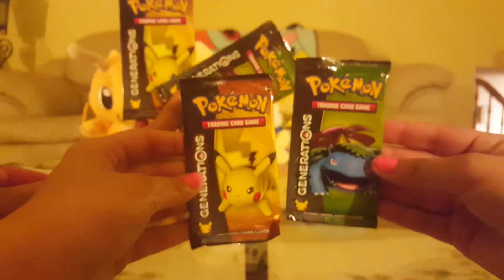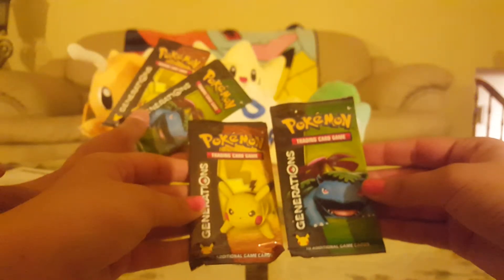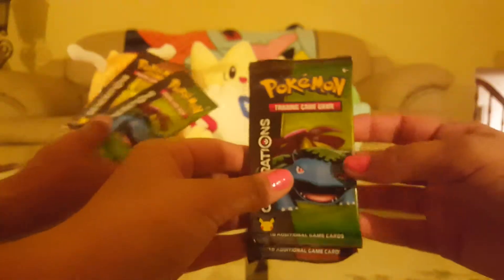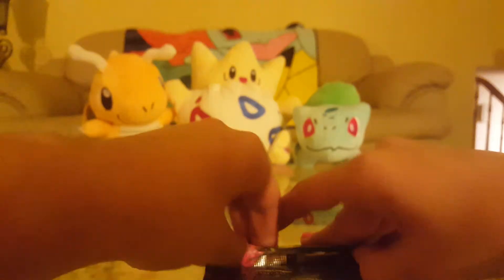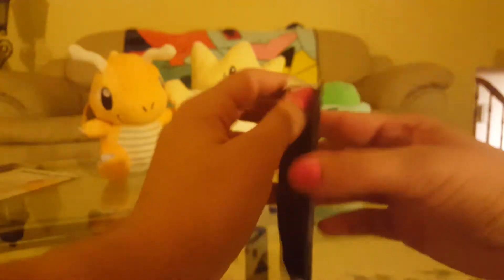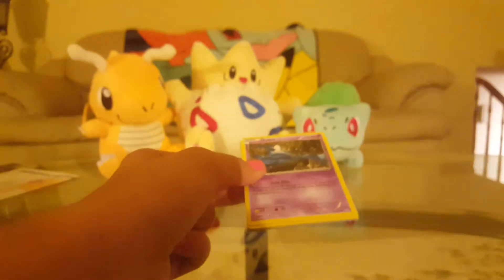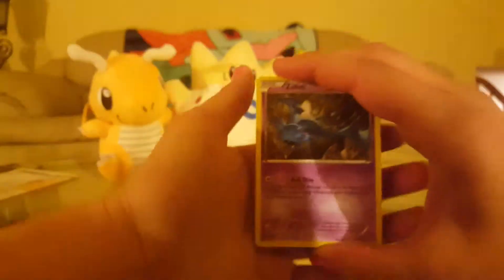I have two packs - Pikachu and Venusaur. Oh, we have the same! You can do the Pikachu, I'll do the Venusaur. Okay cool. There's no code card - I always forget that, because it came with one big code card. So we'll just go straight into opening.